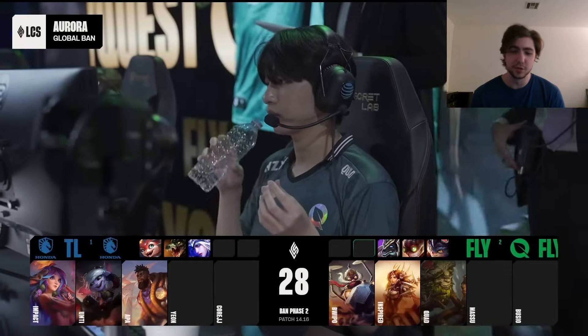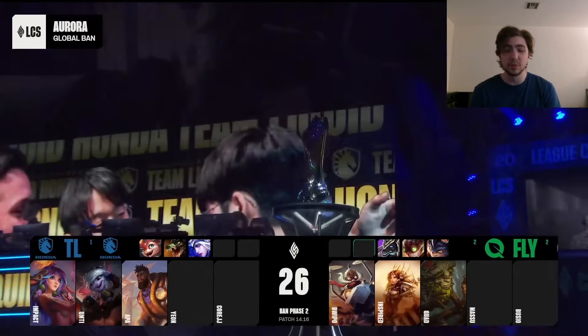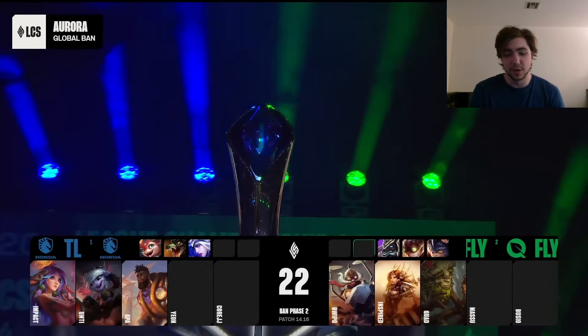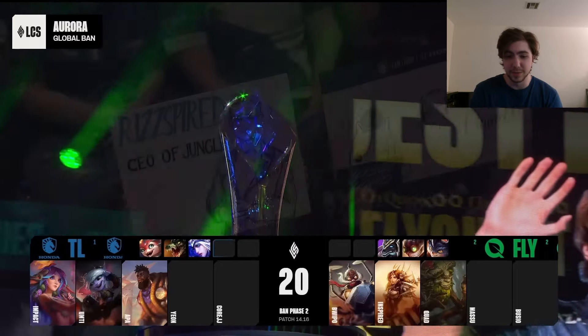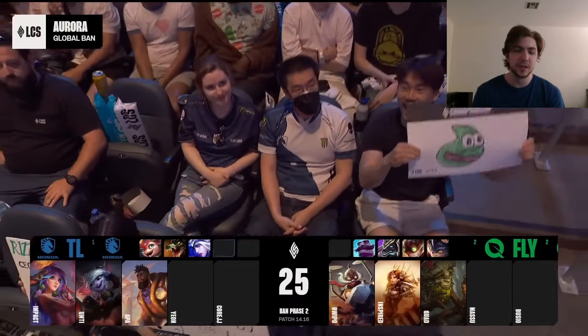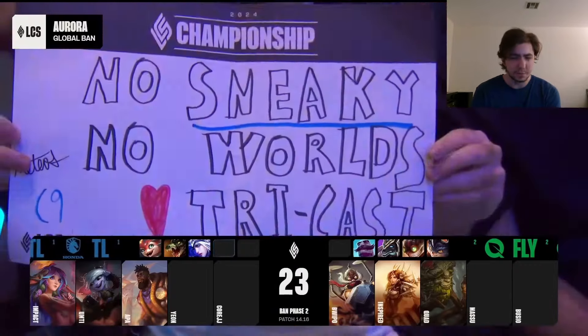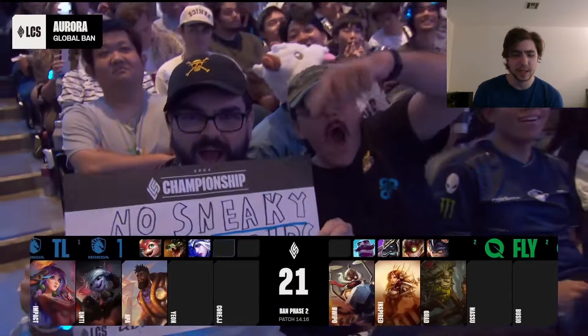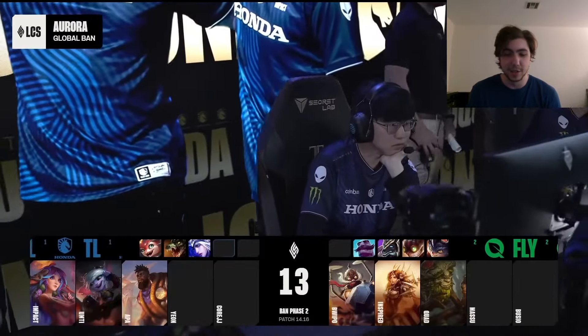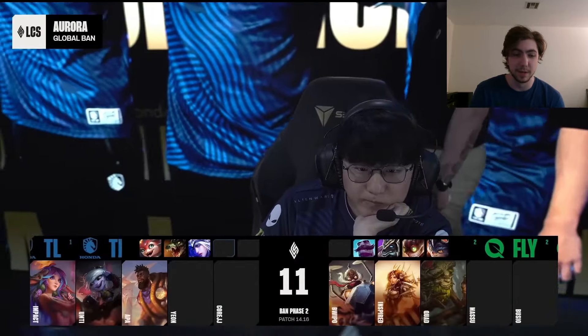FlyQuest go ahead and first rotate Corki and Leona. The Corki's really good — I think that's the strongest mid laner in the game, or at least one of them with the current marksman meta, so absolutely no problems with that. I think the Leona pick is a little bit weird, just because you're blinding support so early. Usually in competitive you want to save support for a little bit of a later pick to get an advantageous lane matchup, but out of the meta tank and engage supports available, Leona's definitely the best one.